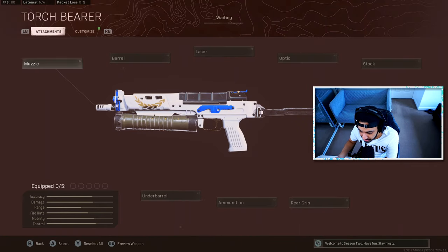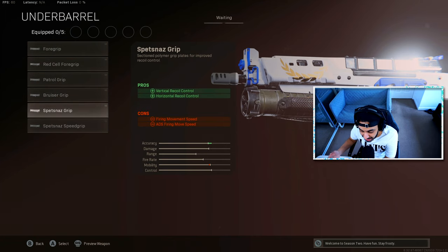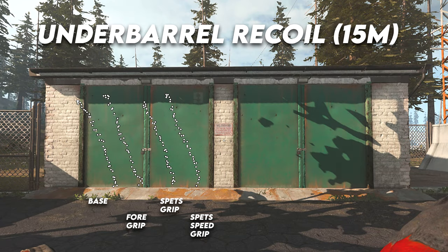The next set of attachments we tested was the underbarrel attachments — both the recoil-controlling ones and the hipfire-controlling ones. The foregrip, the Spetsnaz grip, and the Spetsnaz speed grip all help with either horizontal recoil control or horizontal and vertical recoil control. On screen you'll see the recoil chart for the foregrip, the Spetsnaz grip, and the Spetsnaz speed grip, plus the base recoil for reference. The best attachment overall here is the Spetsnaz grip — it helps with vertical and slightly with horizontal recoil. But honestly, any recoil controlling attachment for this gun is kind of wasted, because there's not a ton of recoil with it anyway, so I would stay away from them.